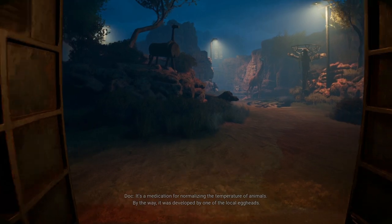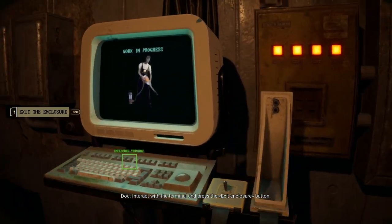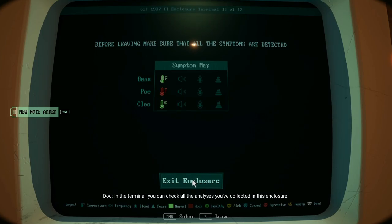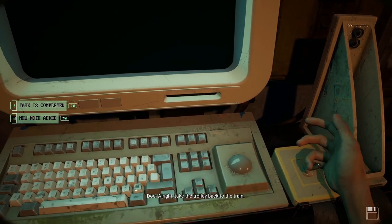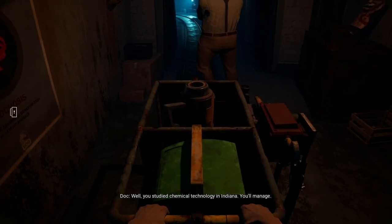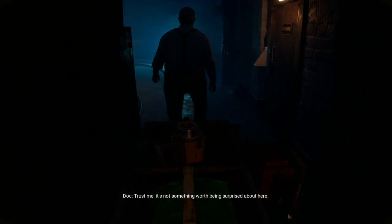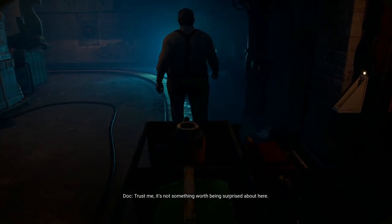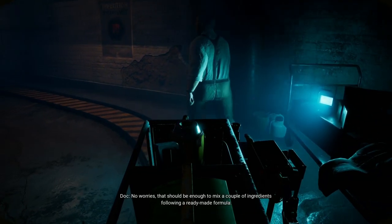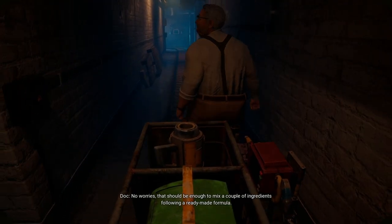Interact with the terminal and press the exit enclosure button. In the terminal you can check all the analyses. Take the trolley back to the train. Do I have to make some medication? Well, you studied chemical technology in Indiana — you'll manage. Damn, how do you know all this? Trust me, it's not something worth being surprised about here. But I barely lasted six months there — got kicked out in the first year. No worries, that should be enough to mix a couple of ingredients in your ready-made formula.